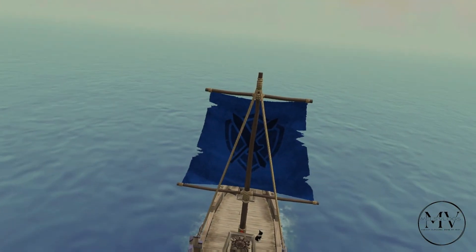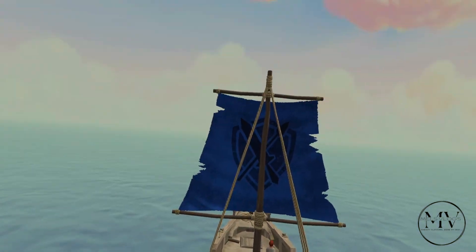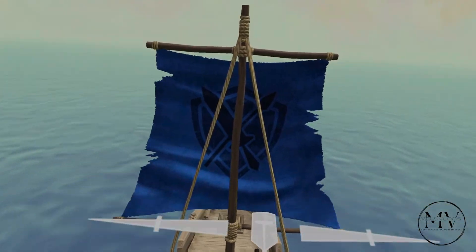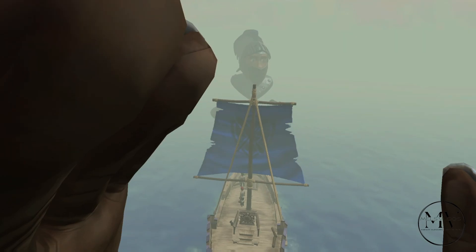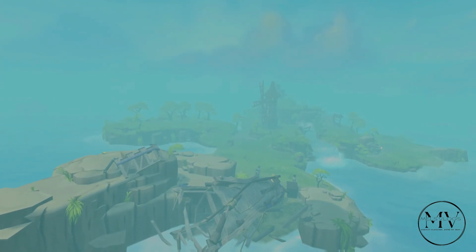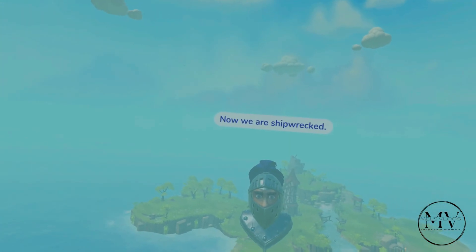I don't understand — okay, what do I do? I just have to wave it with my hand, I think. Oh, I can see an island! And there's my ship — it's crashed. The situation hasn't improved at all. We're shipwrecked — let's take a look at this island.